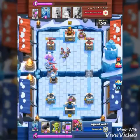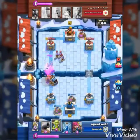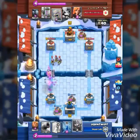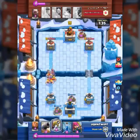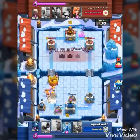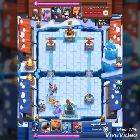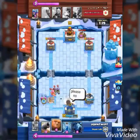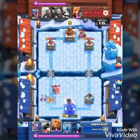He drops his three musketeers and I'm freaking out — oh god, what am I supposed to do? I pump up a little elixir. He zaps, so my Sparky just stays focused on the golemite. I drop skeletons to hopefully retarget but they don't. He drops his barbarians and I drop another Sparky to hopefully kill those. From that moment I was like, okay, that tower is gone, there's nothing I can do. At least Sparky kills the barbarians. I drop archers to kill the musketeers — I was just about ready to give up right here.